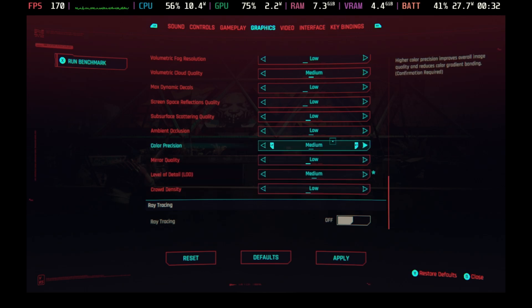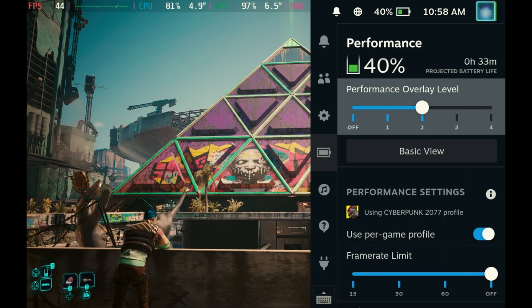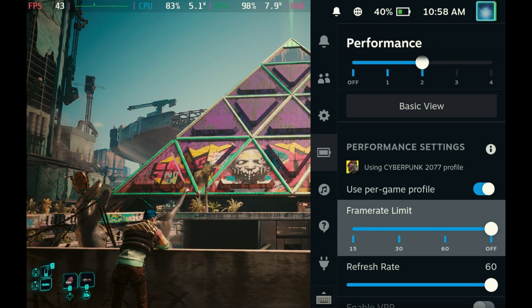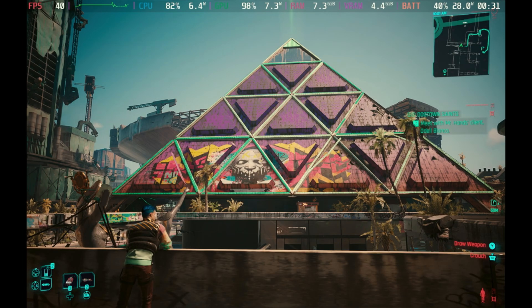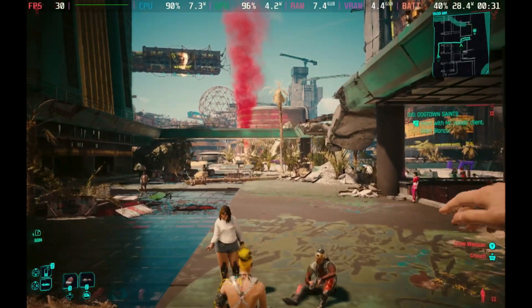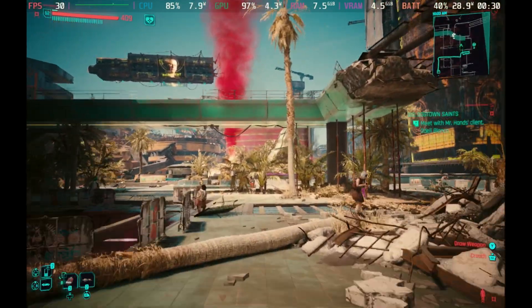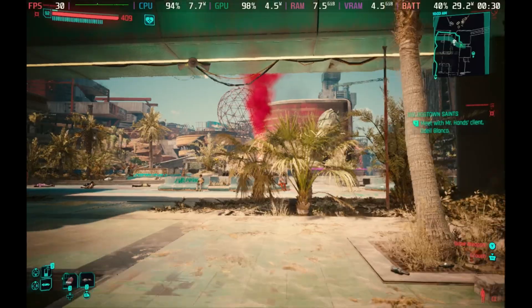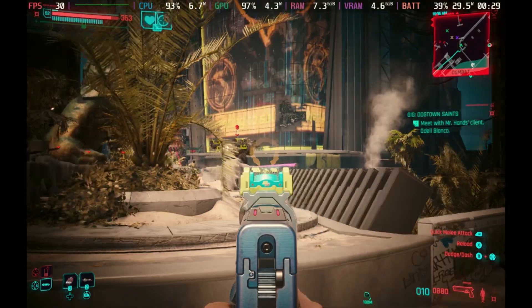For ultimate smoothness, you will want to cap your frame rate on the Steam Deck to 30. Ignore the Steam OS 3.5 bug on an external screen where 60 shows as 30. You'll now see a beautiful, crystal clear image and a pretty solid 30 frames per second. It will dip under 30 very briefly in a few scenarios, especially in some heavy loading areas, but for the most part, even in heavy combat, this holds a rock steady 30.